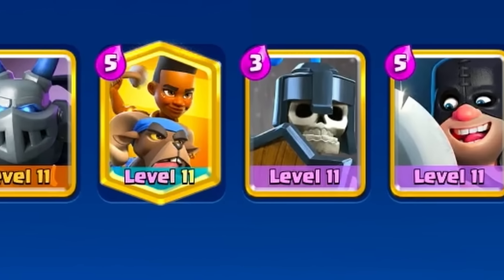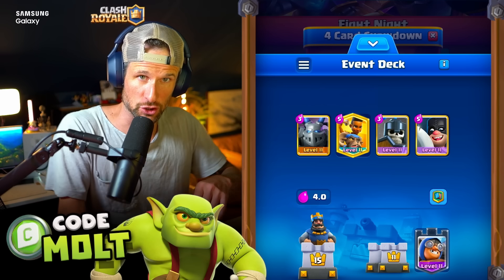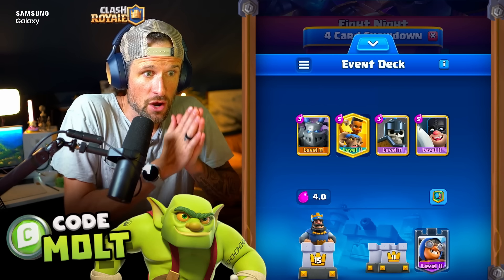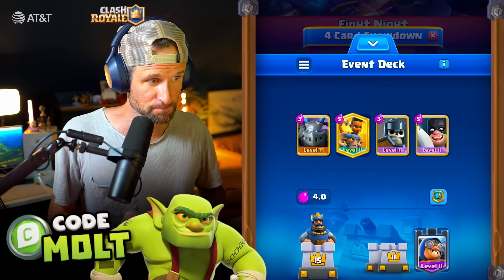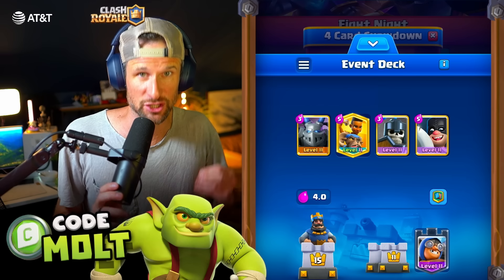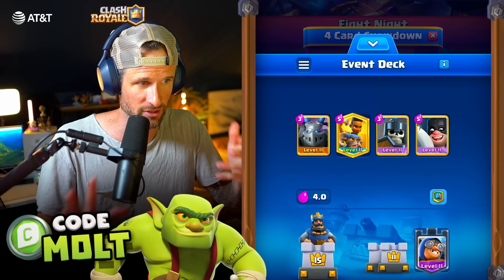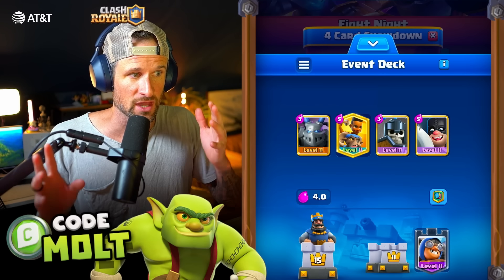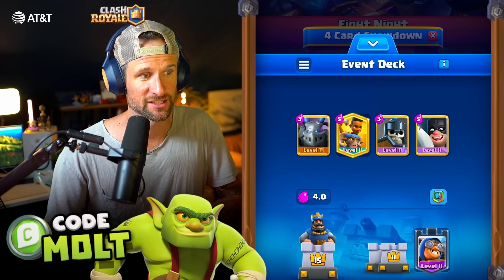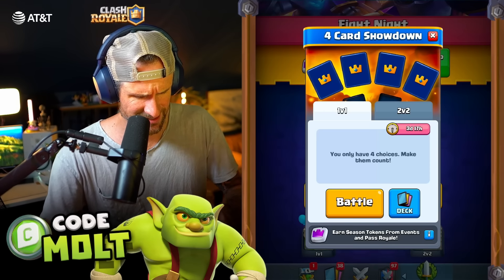I've faced similar versions of this from a couple of people. Some people go Bowl or Tornado, some people go Executioner or Tornado, all that kind of stuff. Ram Rider is a card in this challenge that has caused lots of problems for me because if you don't have a counter to it, people are going to get chip damage on your tower. Then it's fairly easy to defend with the Executioner, with the Guards, and with the Mega Minion as well. You can switch things in and out.